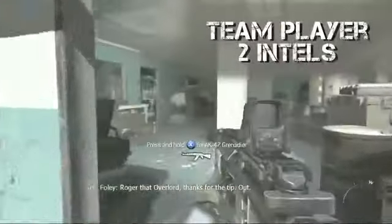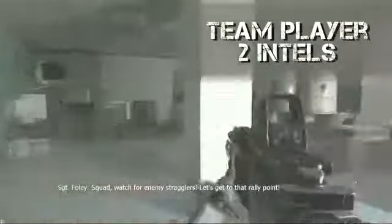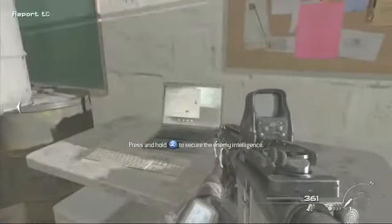Stage 2 — there are actually two in the Team Player level. The first one is in the school, right before you exit on the right side. There is a laptop on a little desk. Grab that, and then right after walking outside the school, the second intel item is right there. Easy — we're running through these things.